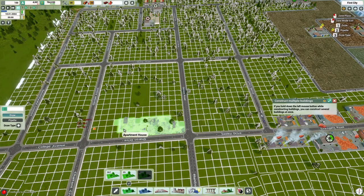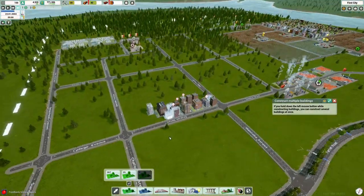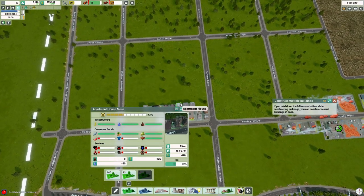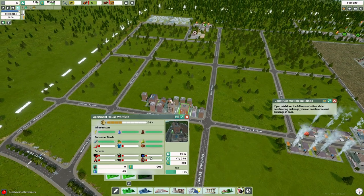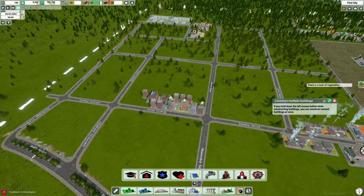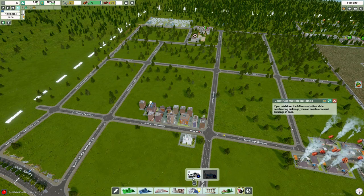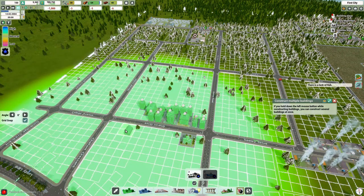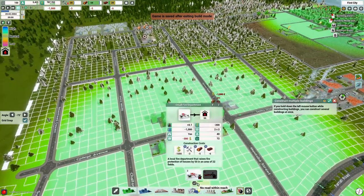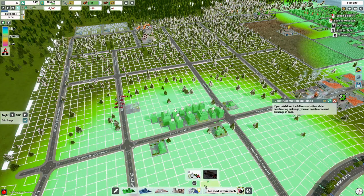Now we're going to start constructing this new area and finally start building more of the next tier of residential zoning. We can start looking at what their needs are going to be — we're going to need spices, t-shirts, as I'm calling them, and also education and leisure. I think the consumer goods are the most important to hit first. I'm striving to get 100% or close to 100% in all those before moving on to the next tiers.